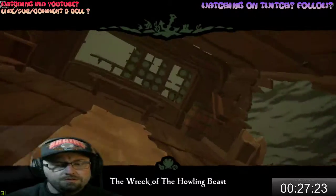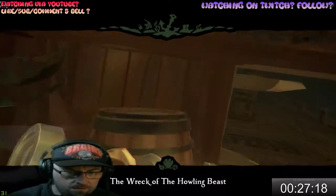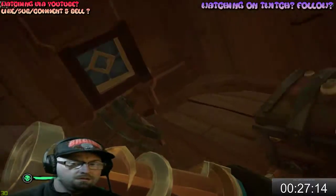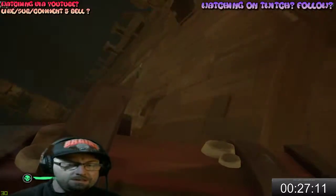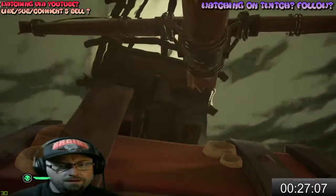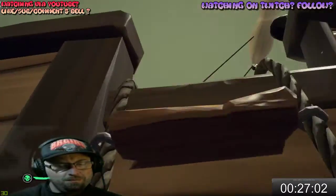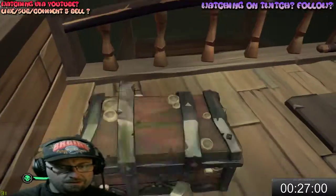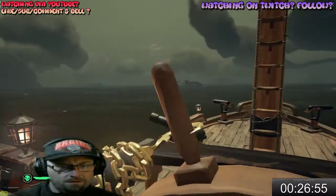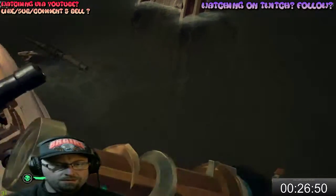Check the captain's quarters. This is the Howling Beast. Nothing in this barrel — this barrel doesn't even have hit detection. What did I see? Oh my goodness! I've never seen a chest there, ever. That's kind of weird. It was like stuck to that part of the ship. You could say maybe the chest had air in it and it was kind of floating up and sticking in that area.